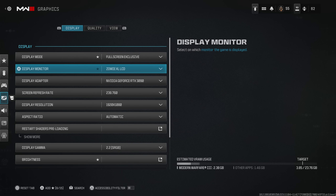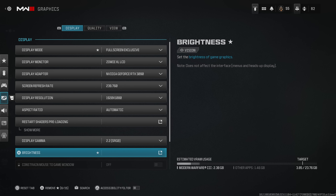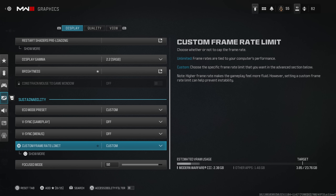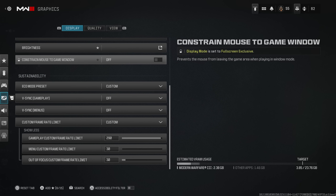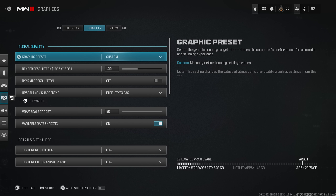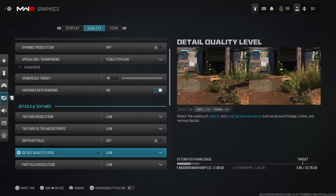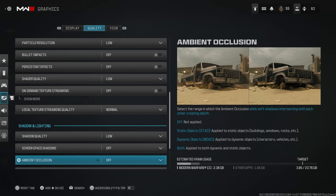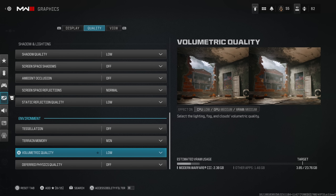Moving on to graphics — I play on full screen exclusive at 240Hz refresh rate and 1080p. I've heard 1440p is great, so let me know in the comments if you think it's worth it. Custom frame limit is set to 290, with menu at 30 and streaming at 30 so it doesn't go crazy when I tab out. Off-stream I get around 250-260 FPS; on stream around 200. I copied settings from a trusted source — Paradox — who usually has great settings. Everything is on normal or low — you don't need max graphics for sniping.